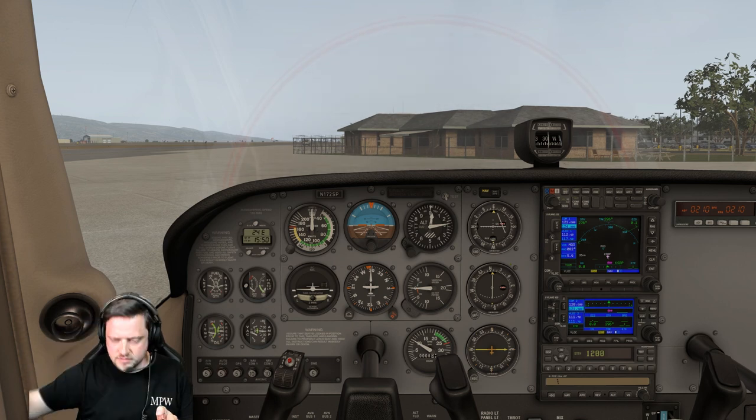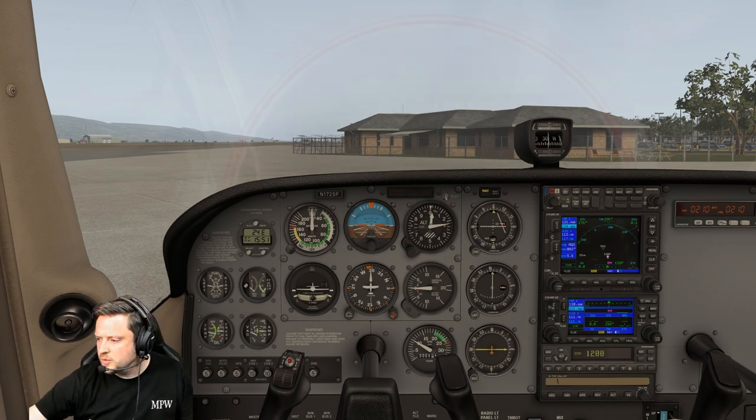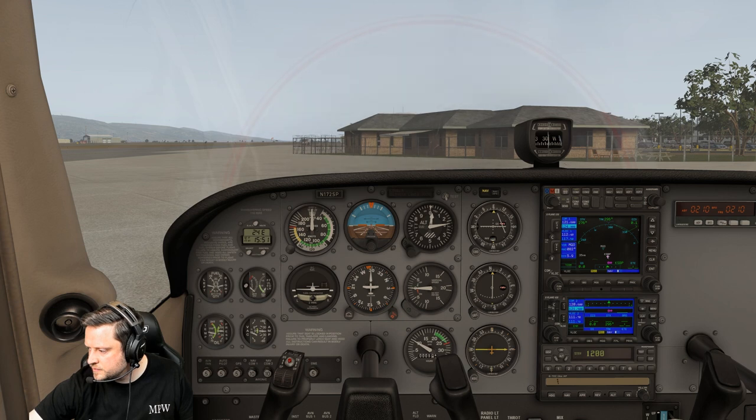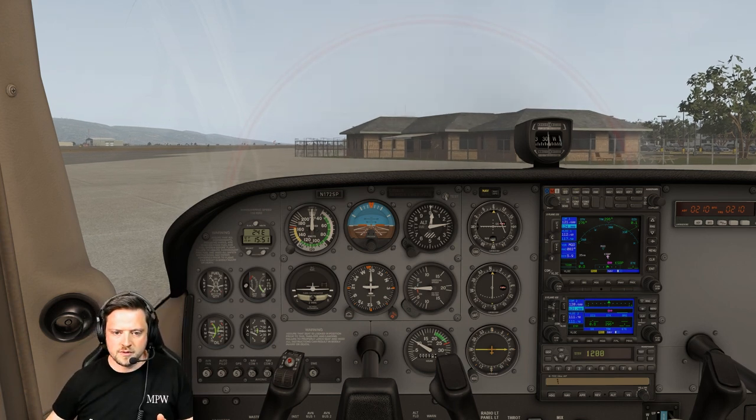San Luis Ground, Skyhawk 714 Golf Zulu at transient parking. Request taxi with X-ray, closed traffic for the CAT 3. It seems he didn't hear me — Vero Alpha 714 Golf Zulu. Cool. Taxi forward — that's why it's always worth a little wait.